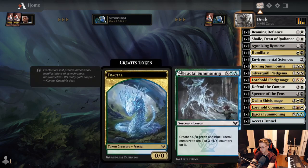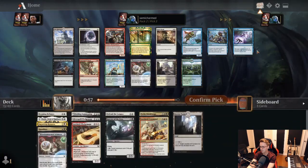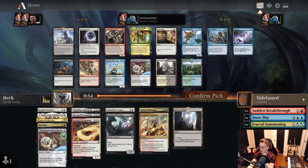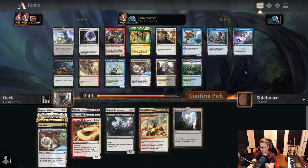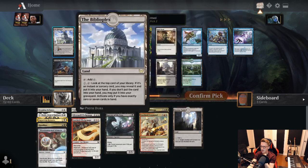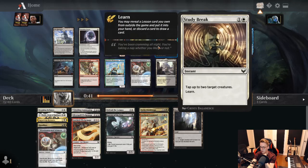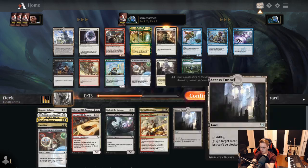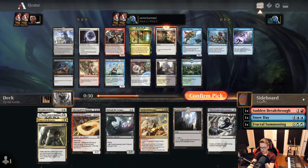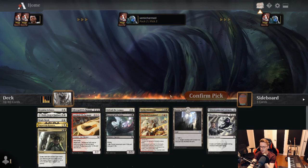I'm going to put the blue cards into the sideboard, since we're pretty firmly not playing blue. Keep in mind that we do have Environmental Sciences, so splashing Lorehold Command is very realistic. Looking at our rare — Biblioplex could be okay, but it's a bit slow. I think we really prefer to have the learn power of Study Break now that we've decided we're black-white. We'll keep our lessons organized — Sciences and Inkling Summoning at the moment. We need more, but we also need learn, so we'll take the learn card.